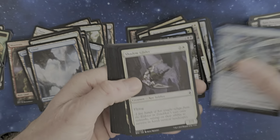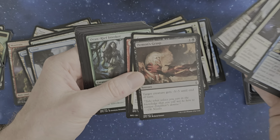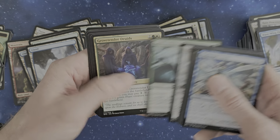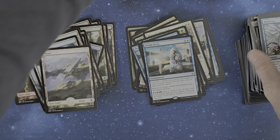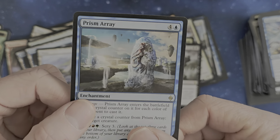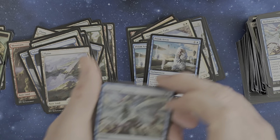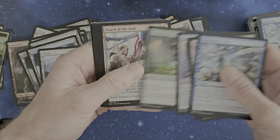Let's see what the Gideon pack has — Evolving Wilds, Demon's Grasp — still too expensive. Scour from Existence, Skitterspine, Prism Array, and a Scion at the back. Prism Array — against one of the Eldrazi I think, but I can't really see which one. Is this Ulamog? No — way too slow, way too narrow.